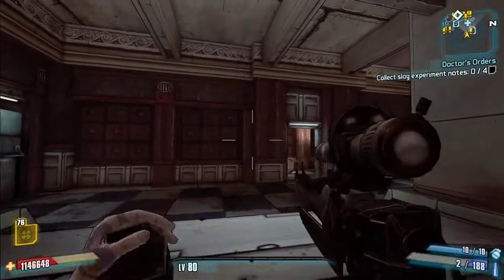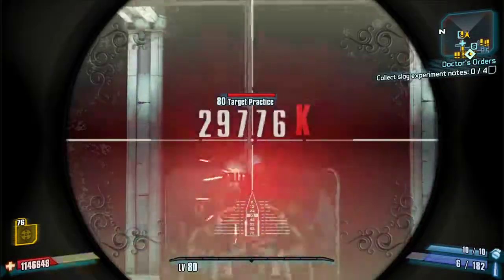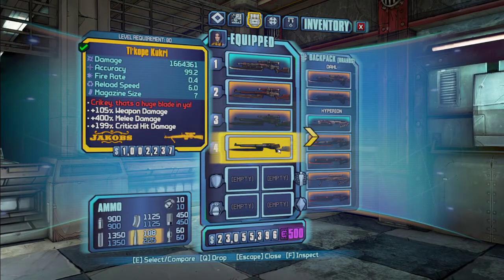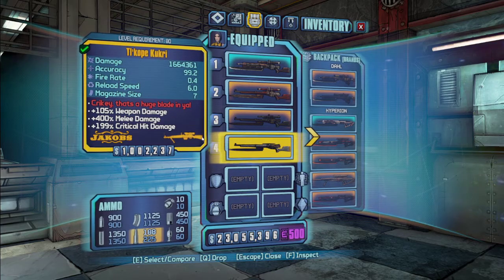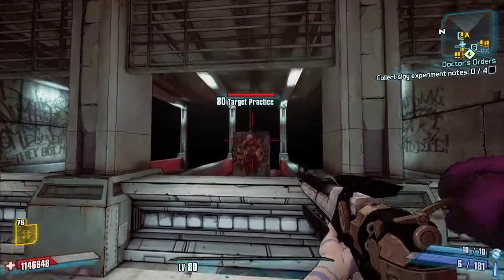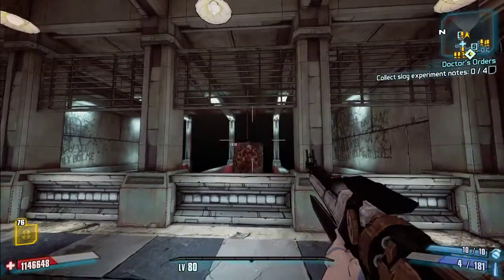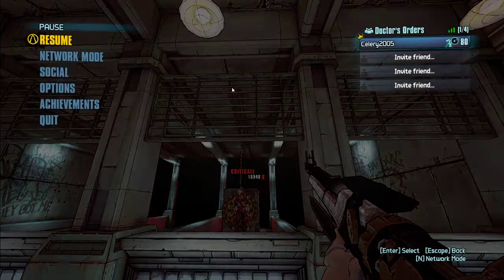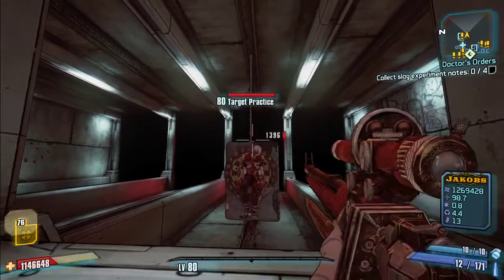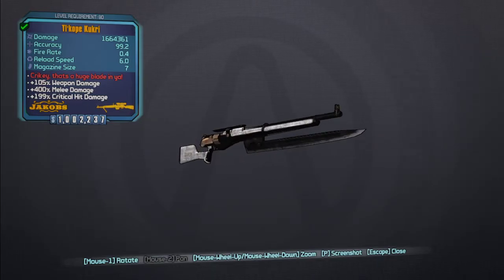It doesn't have sniper accuracy — it feels more like a shotgun in reality. Next we have the Kukri, which actually has decreased crit damage compared to regular Jakobs, I think. The damage shown is 1,830 and 1,098 on crit — actually that's normal critical hit damage. I'm not sure why it displays the crit penalty on the card.